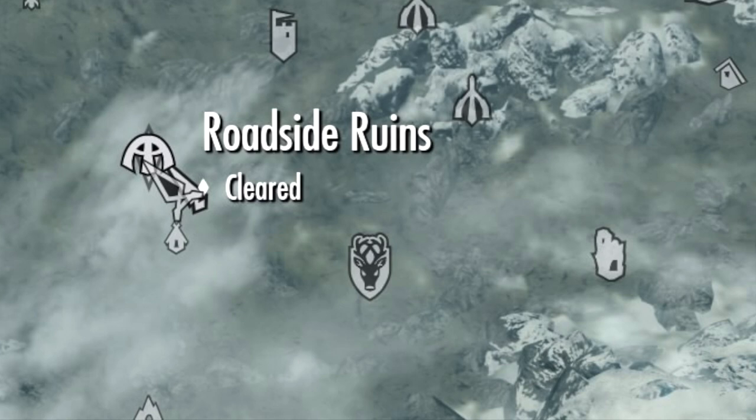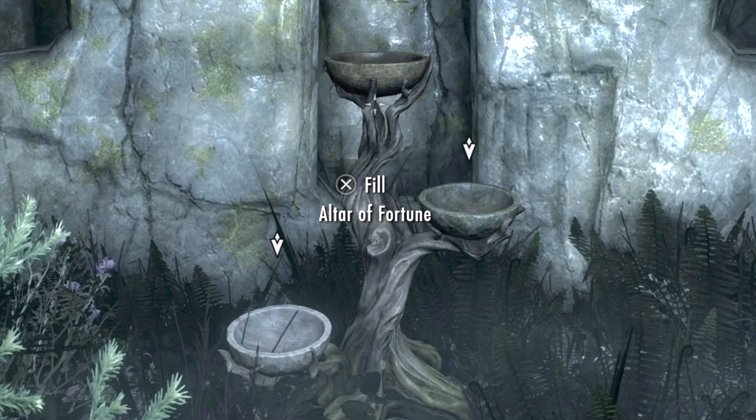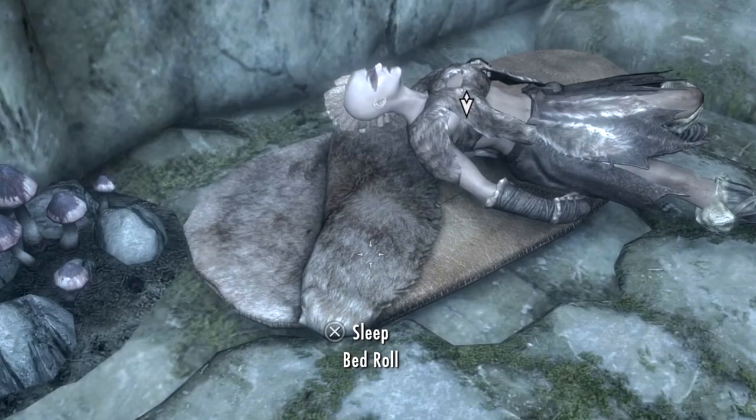Travel to the roadside ruins just northwest along the road outside of Valkyrie's. After defeating the spriggan, choose the altar of fortune cup. Go ahead and sleep one hour on the nearby bedroll.